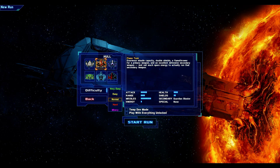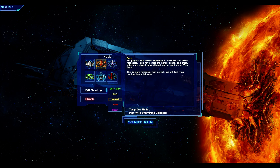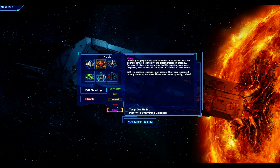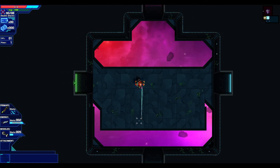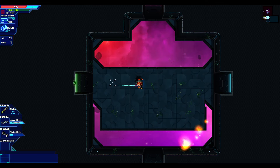Let's try out the Flame Tank — that sounds flashy. We also have difficulty levels: very easy, easy, normal, hard, and misery. So we're going to start the run here. Whoa, that's a flamethrower! Cool. Okay, we got a red entrance. I've noticed that each time I've loaded into the game, I've had a different map, which makes me feel like this is procedurally generated — though I'm not sure.